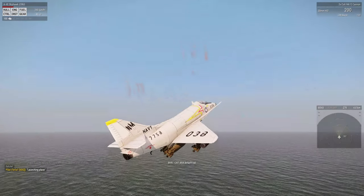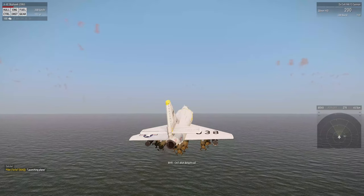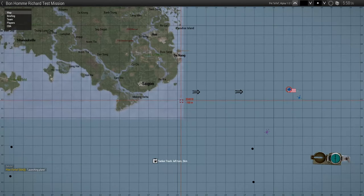Now the question is, where is our tanker? Let's check for that. We see here the helicopter, but this must be the tanker that we are over here. He is going to this waypoint and then we will hopefully be facing the carrier and turn left.